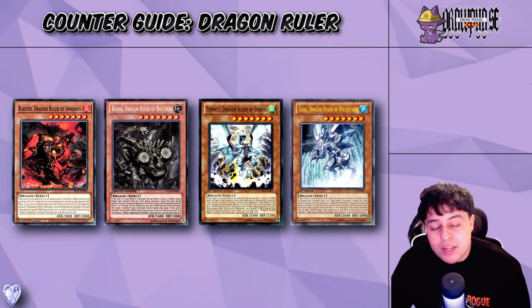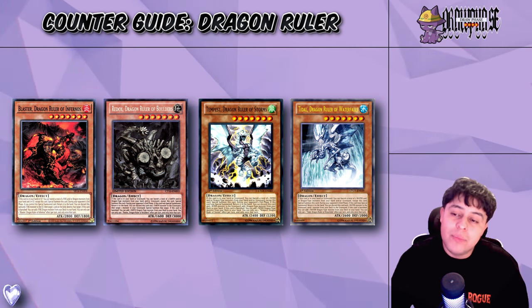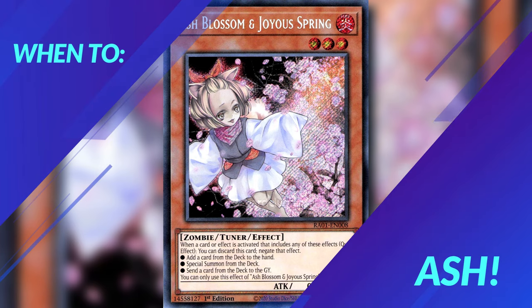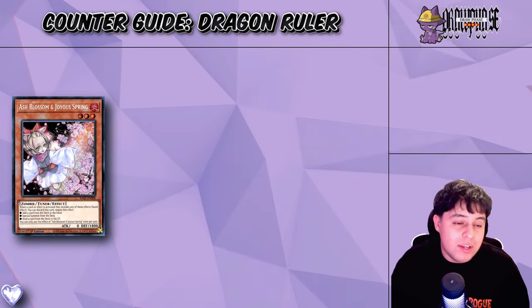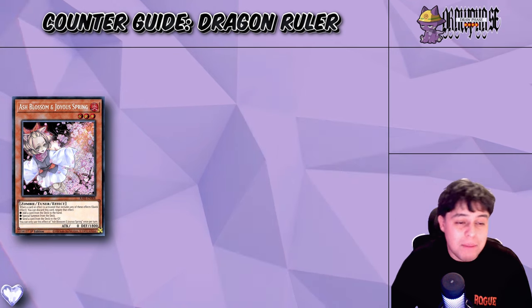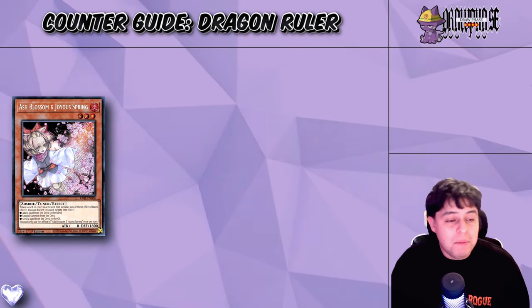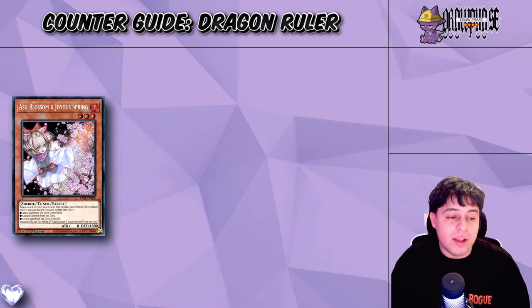Now that we've got an idea of the backstory, the play style, the win condition, how it works and its weaknesses, let's move on to our favorite segment: When to Ash. Depending on the variant, there will be many options on when to Ash. However, the deck is so resilient that it can power through an Ash disruption, so be mindful of timing and effectiveness when you plan on using Ash against Dragon Rulers.